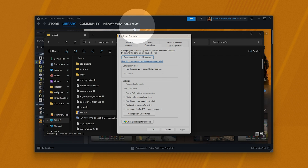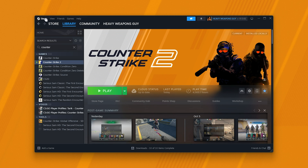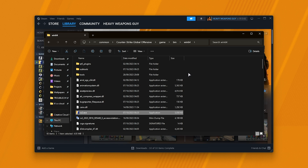If for some reason you need to run the game as admin, you can leave it ticked, but just make sure to close Steam using Steam and Exit, then start up Steam as admin by right-clicking a shortcut and choosing Run As Administrator.